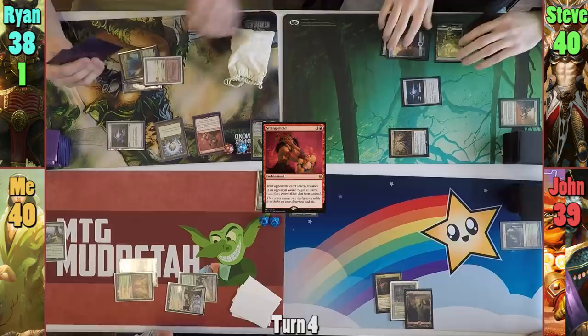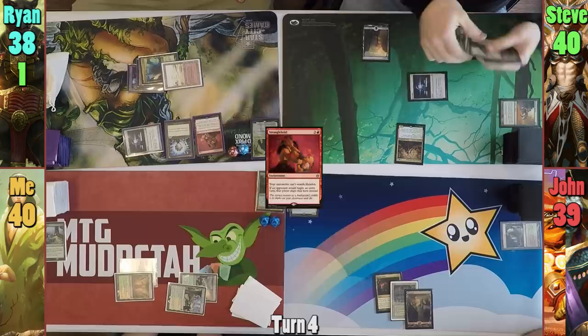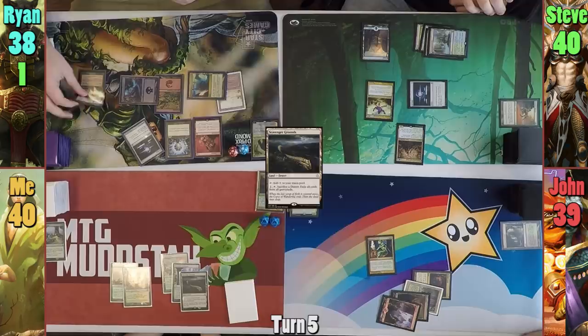Steve plays a Forest and then taps a lot of mana for Kruphix, passing to Jon. Jon plays another Mountain and casts Pernicious Deed, then passes to me. I play a Scavenger Grounds as my land for turn, and don't want to put anything out with Deed waiting on Jon's side, so I pass. Rhyne casts a Crop Rotation and accidentally sacrifices two lands, which we quickly correct. He takes one from the Confluence for mana, finds a Verdant Catacomb, puts it to the field, and passes to Steve.